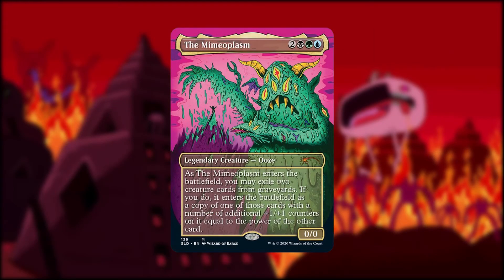Hunson Abadeer — as he enters the battlefield, you may exile two creature cards from graveyards. If you do, it enters the battlefield as a copy of one of those cards with a number of additional plus one plus one counters equal to the power of the other card. This means we need two creatures: one with an awesome ability to copy, and the other with a great power stat. Due to the nature of this being a Vorthos deck, it isn't completely reliant on its commander to win. We're going to try to win by creature or commander damage, or maybe through theft, and there's also an outside chance of a mill victory — but it's seriously a small chance, don't rely on that.